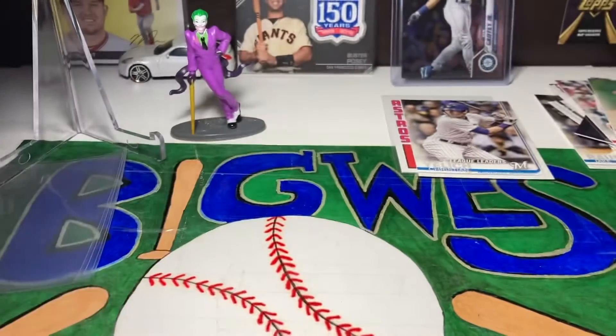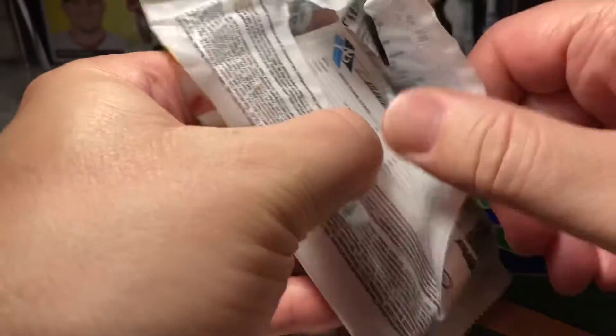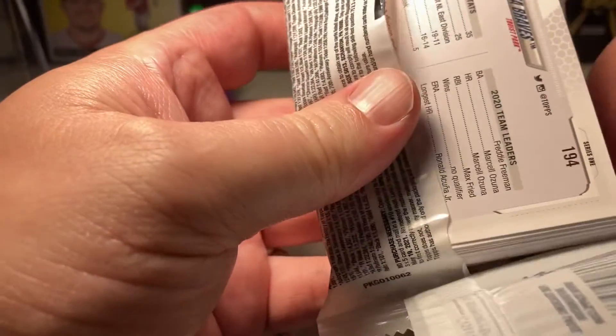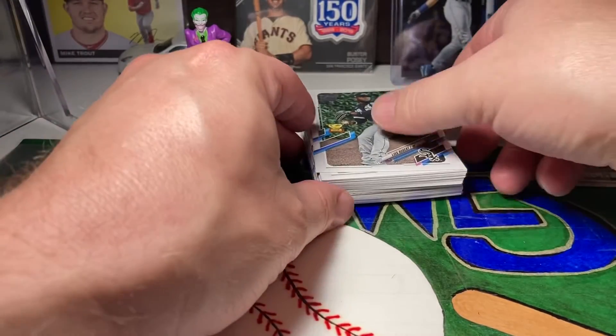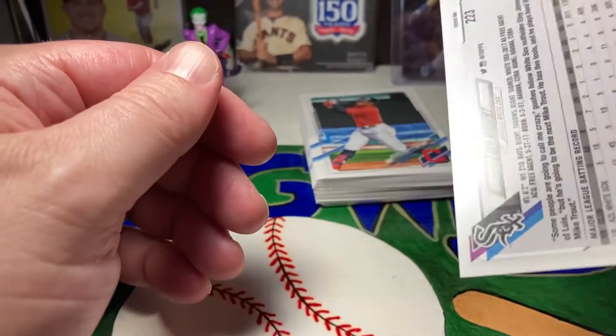Alright, off we go to the 2021 fat pack. Let's see what we can get out of this — maybe some good rookies. I've never pulled an auto out of a regular Topps Series 1, so that would be pretty sweet to get. Looking for a lot of good rookies this year. We've got Luis Robert right on the front — nice, gold cup. First card in: Luis Robert. Hopefully he can get back healthy. I've got some nice cards of his.